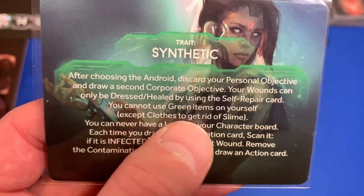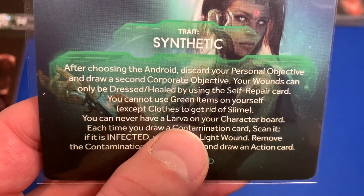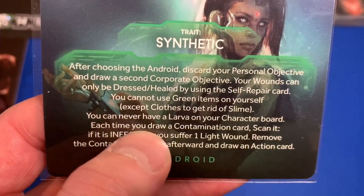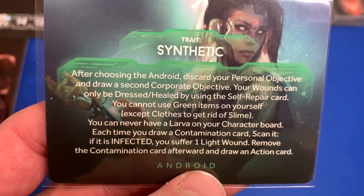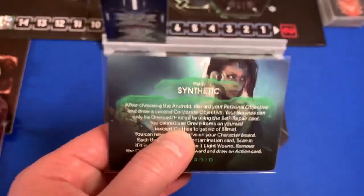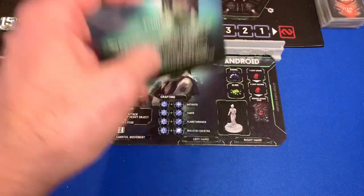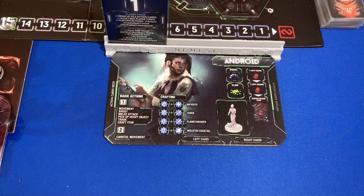You can never have a larva on your character board. Each time you draw a contamination card, scan it — if it's infected, you suffer one light wound, remove the contamination card, and draw an action card. So she can never have any type of contamination, and she can only heal herself through her own power. We'll see what some of those healing options look like inside her action deck.